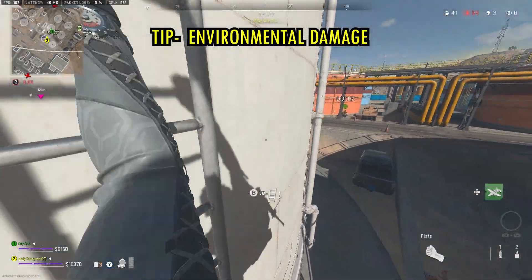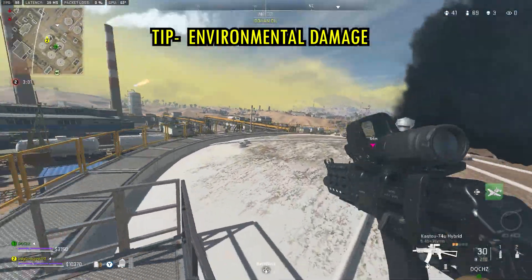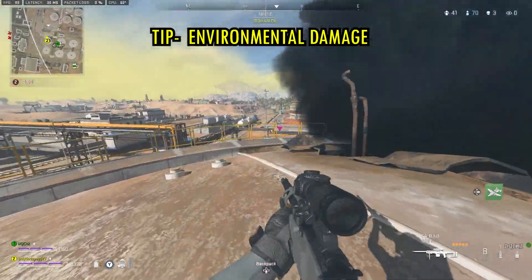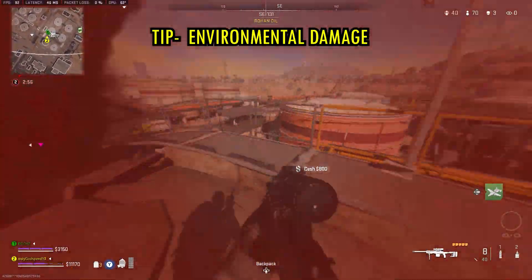There is environmental damage in this game — things like a burning silo or barbed wire inside some buildings can instantly strip all your plates. So keep an eye out for environmental hazards.